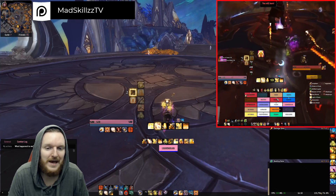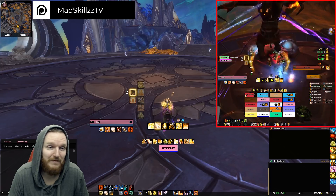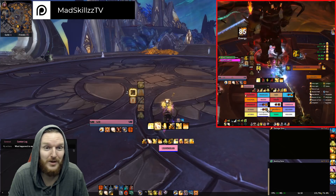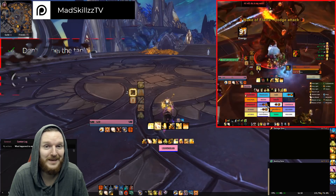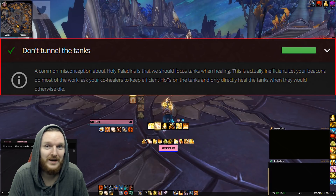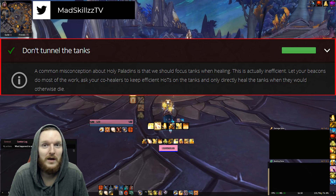When you use WoW Analyzer or WoW Logs and analyze your logs, one of the suggestions is going to be: you should not be healing the tanks — the beacons should do most of the work. You should let other healers know they should place heals on the tanks. Of course if a tank is about to die you will have to heal the beacon target, and you get an incentive to do it through the beacon mechanics as well.